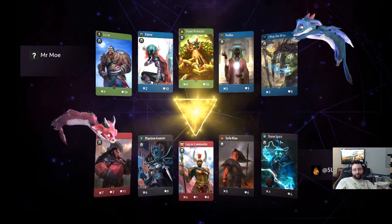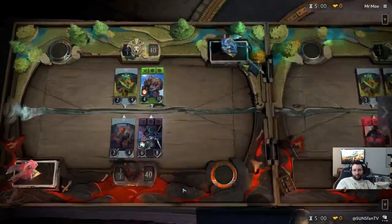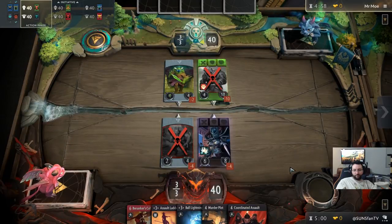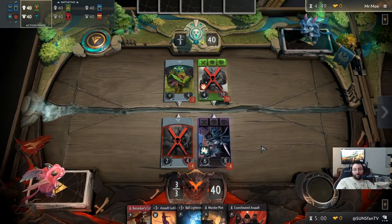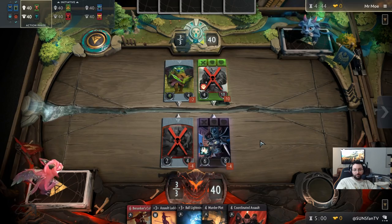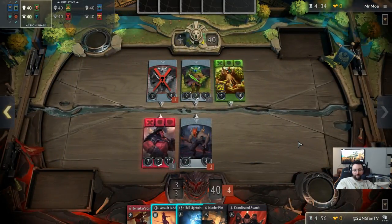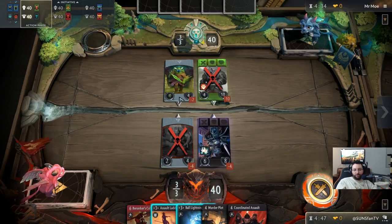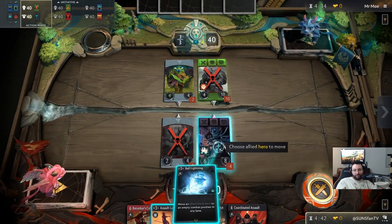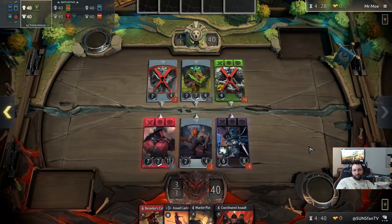Oh we got a Kana — I like playing against Kana because all the focus is on her lane. You put Axe there, something like that. LC works as well. I'm thinking about going here with Ball Lightning, then bringing Sorla and just plowing this tower down. The problem is this creep is being annoying because obviously his aura is great, but he's not getting creeps unless he places his own. We're gonna take some risks — just hope he doesn't have a Musk's Blessing. I think he would have used it already.